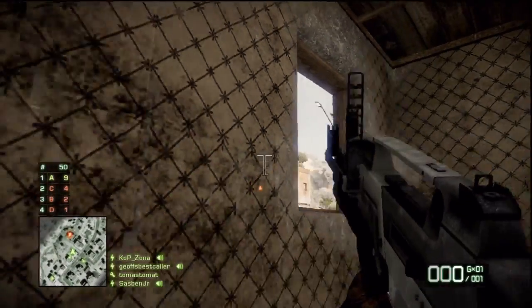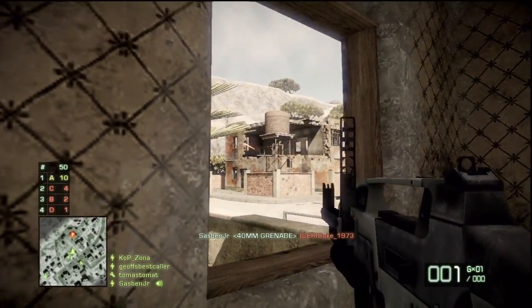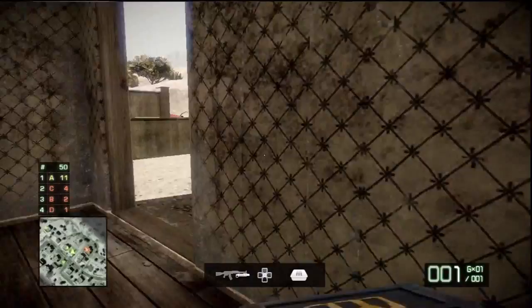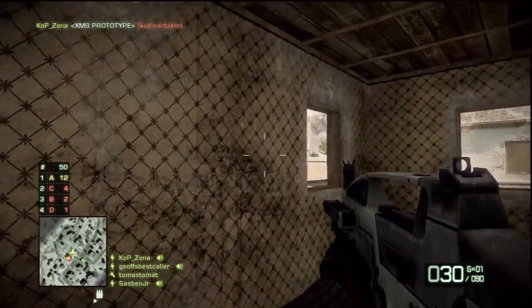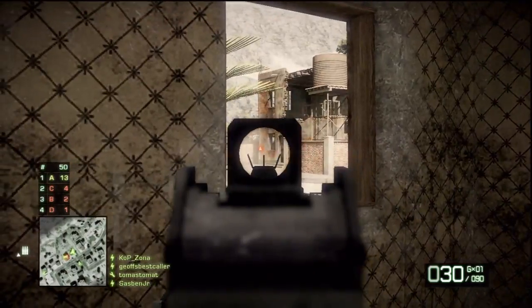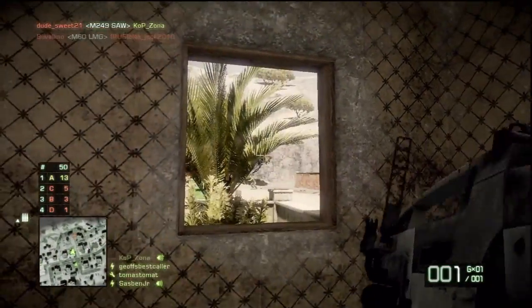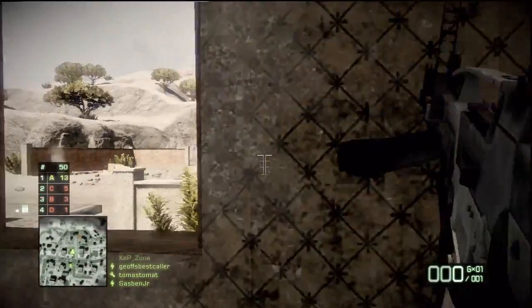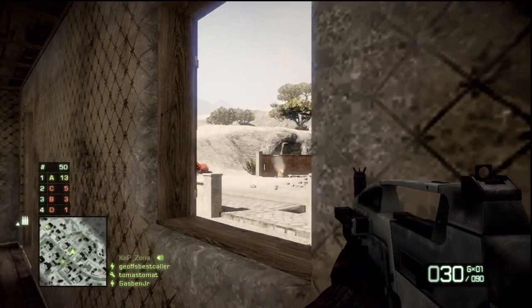I'm starting to use grenades a little bit more on this gun. In this map with a lot of buildings, you need to use them — just open up a few holes to get lines of sight and whatnot, and stop people hiding behind little crevices. I was going to shoot the wall down, but then he started moving, so I actually took pot shots at him.